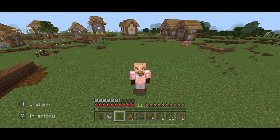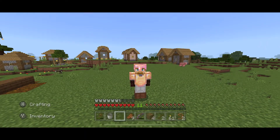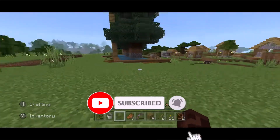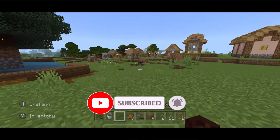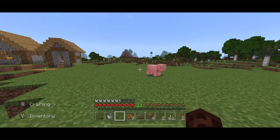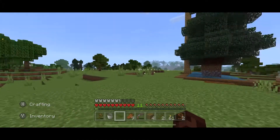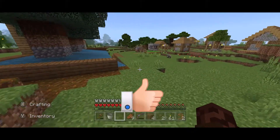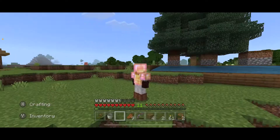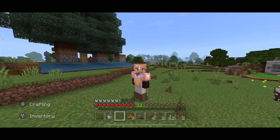Hey guys, Profe Pablo here — Spanish teacher turned Minecraft engineer. We are back in the survival world. I'm playing this world as if it is hardcore, meaning when I die I die. I also have some packs on this world: brown bears, a witch tower, and mobs do not burn. You can download those packs at profepablo.com.